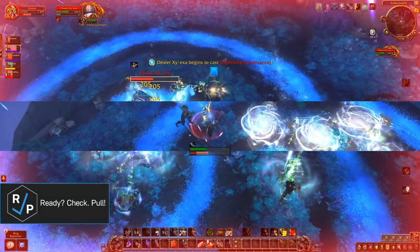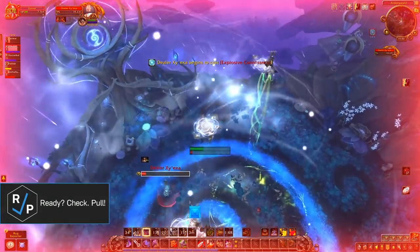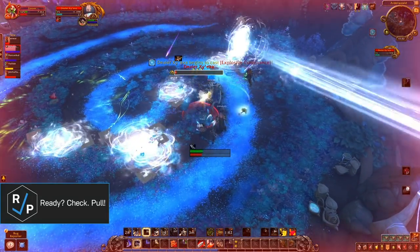When the boss casts Explosive Contrivance, everyone needs to make their way to a trap right before the cast goes off. The group needs to step onto their own trap to be launched in the air to avoid the damage. You do take damage from the trap and also a little bit of fall damage. And don't get hit by the beam that charges up from the boss.